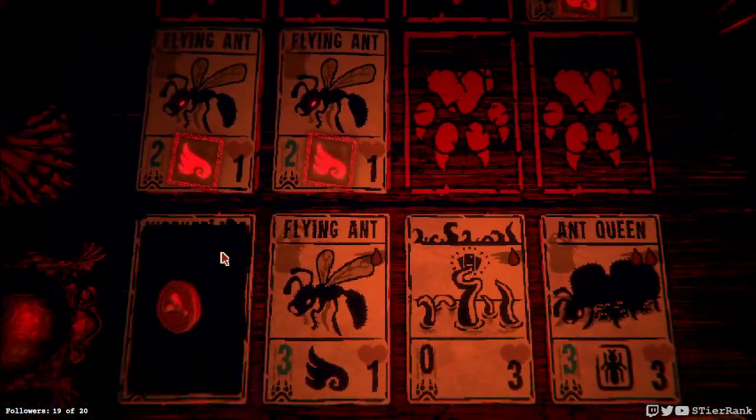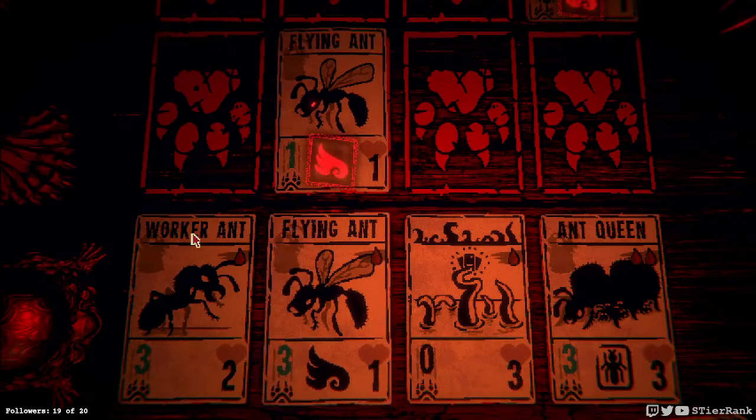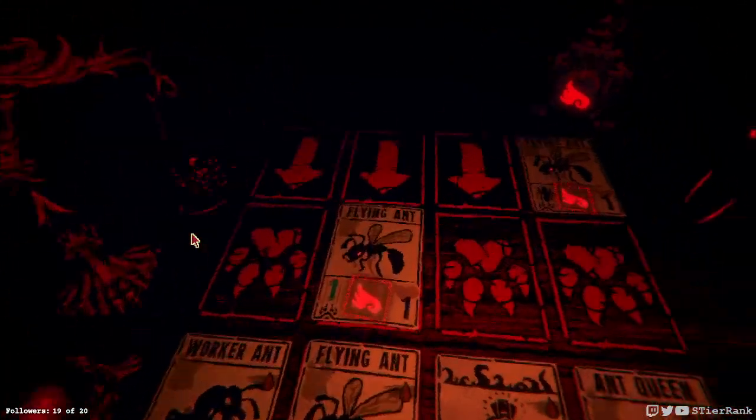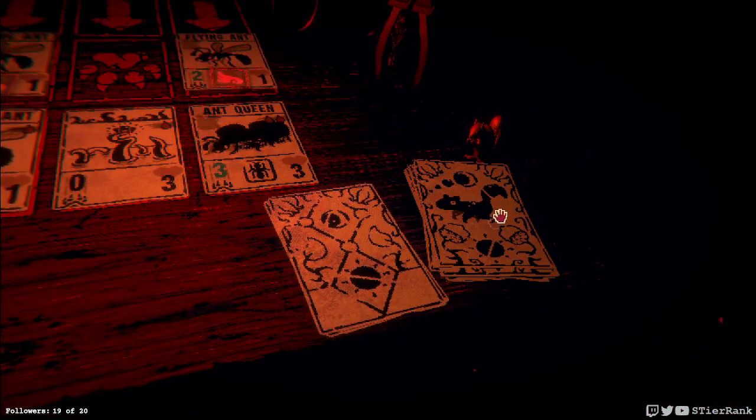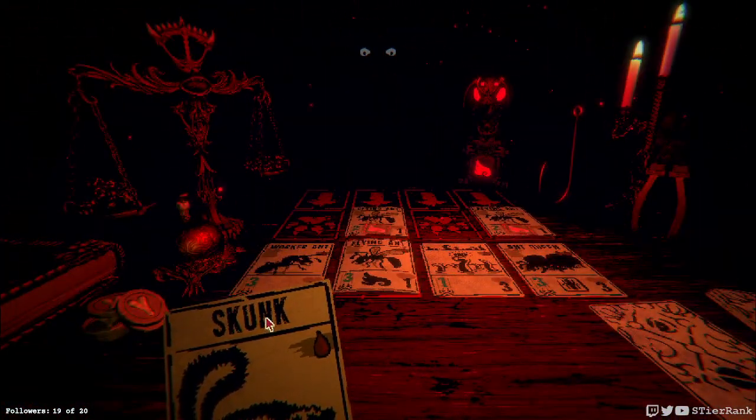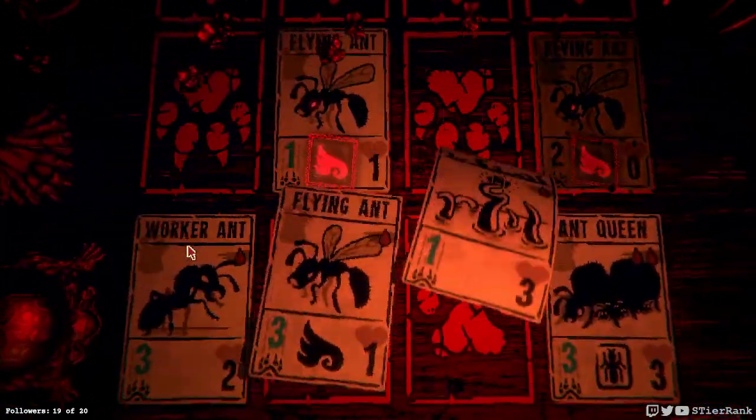Get this working ant down and we'll have plus three on each of the ant types. Should be able to turn this around in just one more turn, so we will let it go on through.